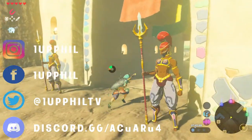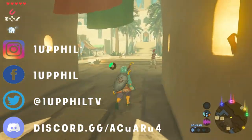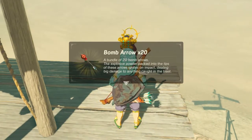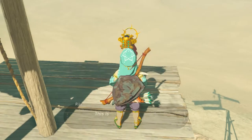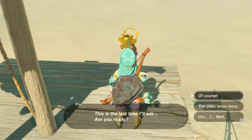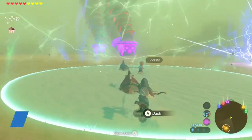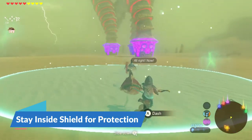I also have a Discord server and Instagram where you can message me directly if you need to. As you progress through the game, you'll meet Riju, and she'll give you 20 bomb arrows and will take you closer to the Divine Beast to start the actual battle. You'll need to stay within the shield that she provides so you don't get zapped by the lightning that Naboris is using to keep you away.